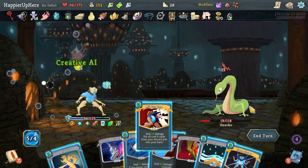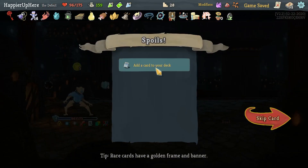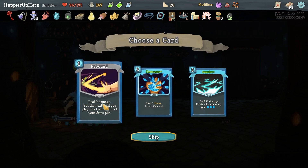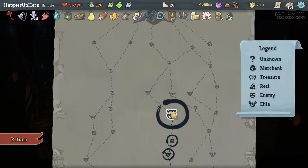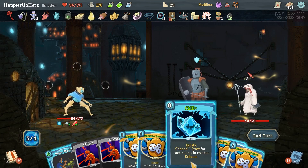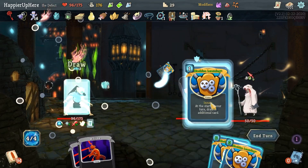Creative AI, All For One, and that's enough to kill. Consume, Sunder, Rebound - I think I have one copy of Rebound, so let's take a second one for the collector bonus. Eight incoming - I can do Chill, Hello World, Machine Learnings.